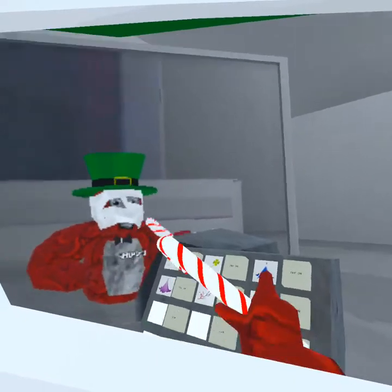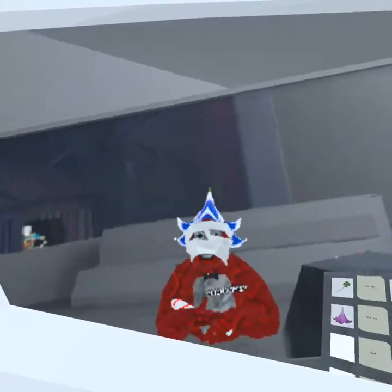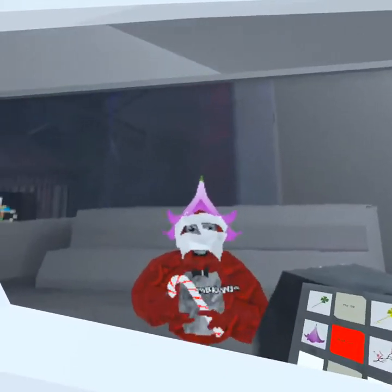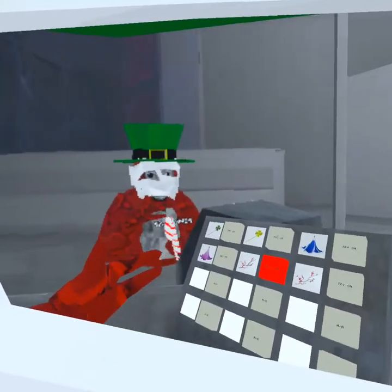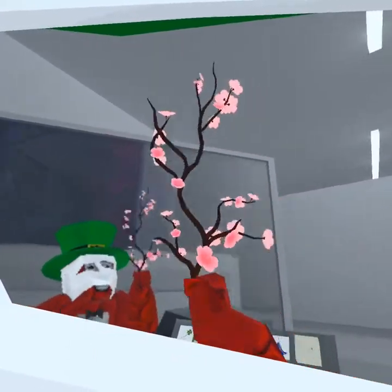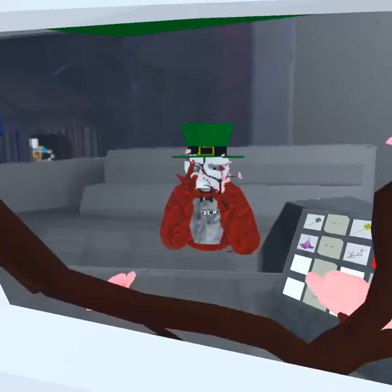So the first cosmetic we got is the blue flower — looks pretty drippy if I do say so myself. Then we got the purple flower. Then we got the stick — well, the cherry blossom stick. You can basically pretend to be a moderator if you want, even though no one's gonna believe you.